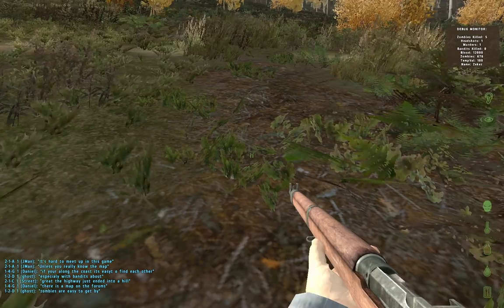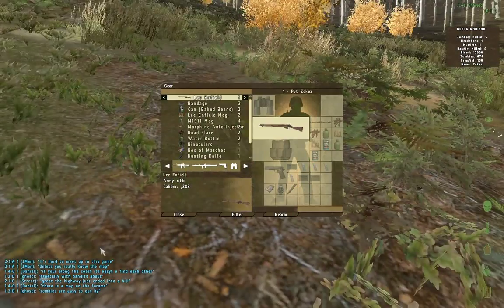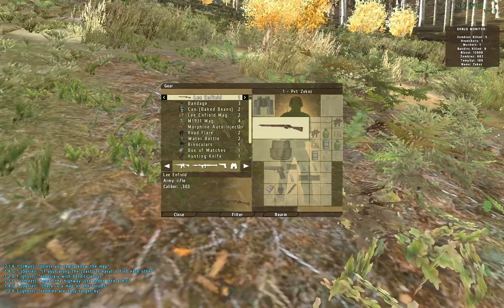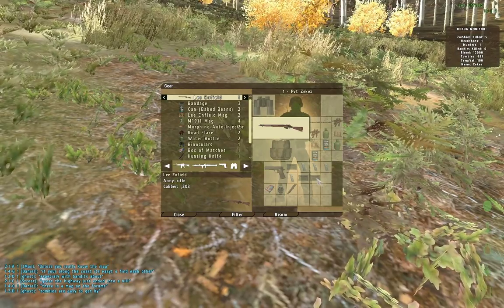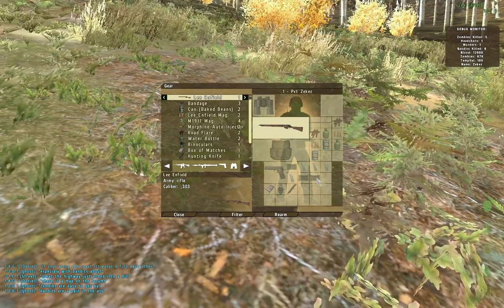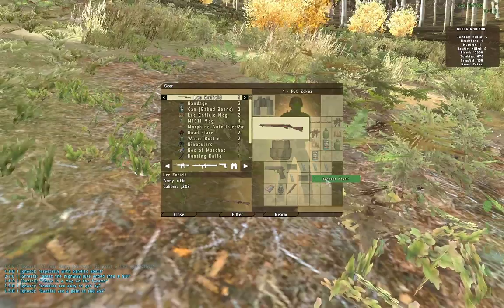Below that is your water. You can just use a canteen or a can of Coke and just right-click it and drink it. Below that's your blood. If you get shot or hurt and you're bleeding, it'll have a little red first aid thing blinking on it, and you can just right-click bandage yourself.